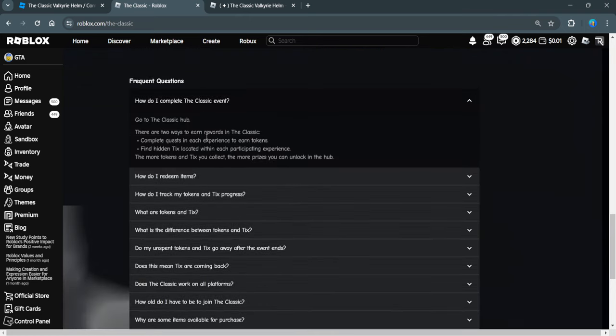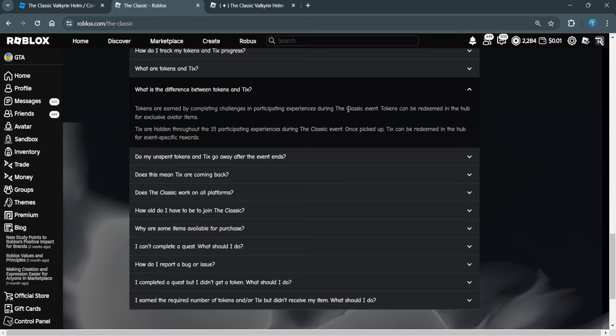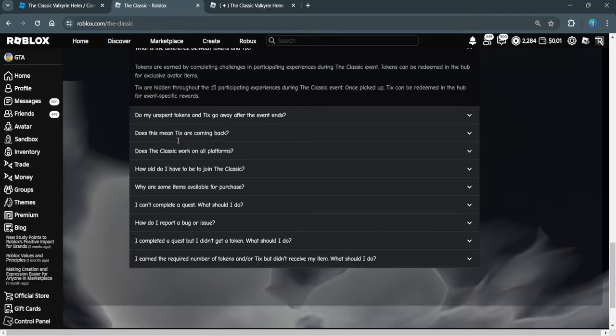To complete the Classic event, you can complete quests in each experience to earn tokens, or find hidden ticks located within each participating experience. The more tokens and ticks you collect, the more prizes you can unlock. The difference is: you complete challenges in experiences to get tokens, while ticks are hidden throughout 15 experiences during the Classic event. Once picked up, ticks can be redeemed in the hub for event-specific rewards.